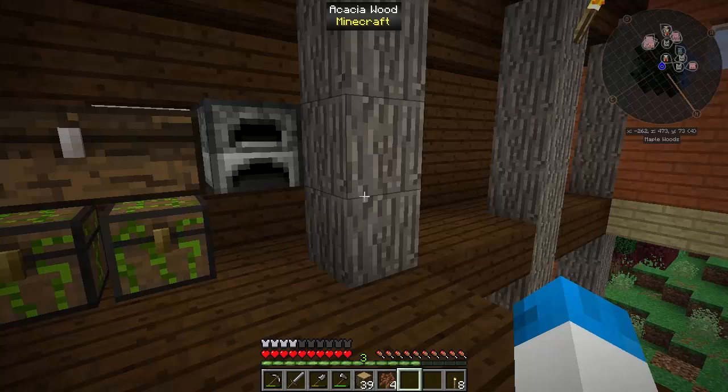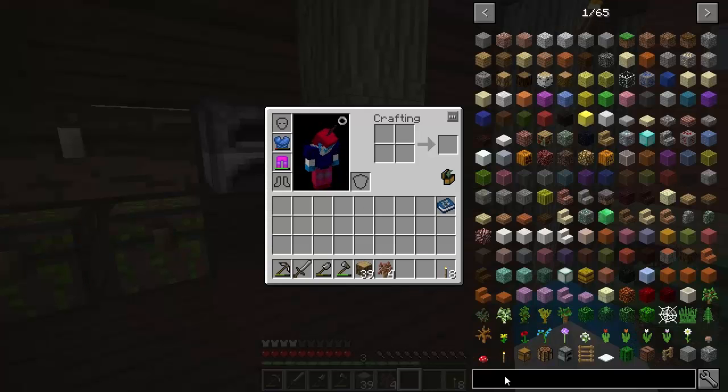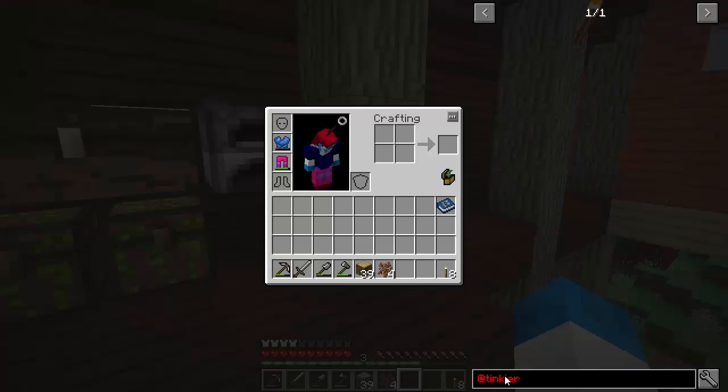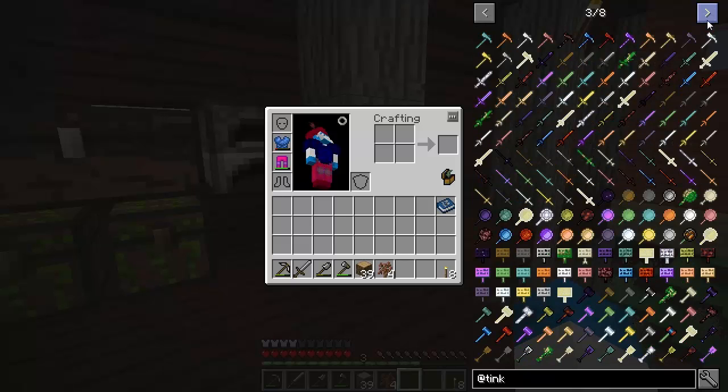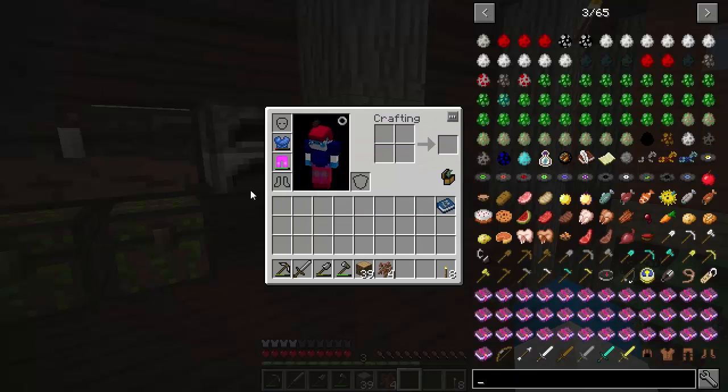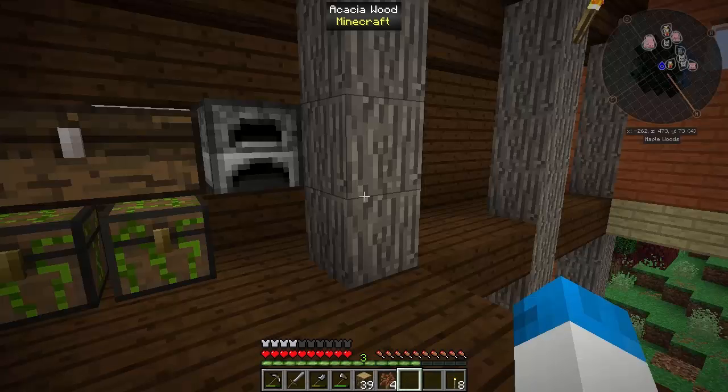When searching in JEI, I use the at symbol for mod-specific things - if I type Tinkers it will bring up Tinkers stuff. I really wish there was a clickable mod list up top. Sometimes I'm looking for something from a mod and I don't know the name of it, which is absolutely ridiculous. It is useful, but I'd much rather have something I can click. FTB Utils does add that, but unfortunately it's run into game-breaking bugs and that's why it's not included.